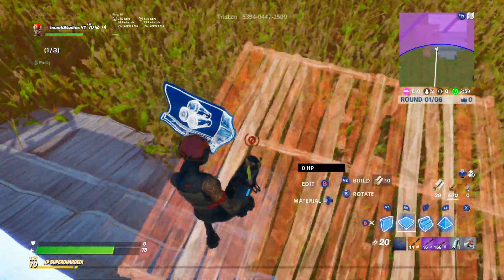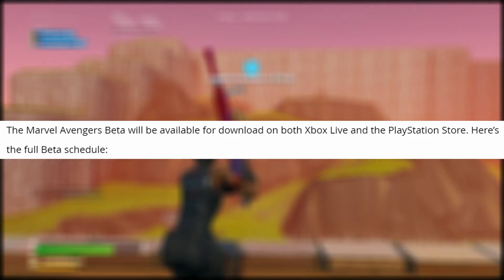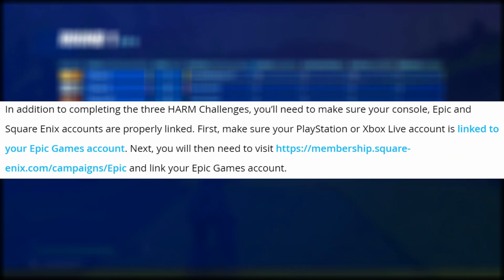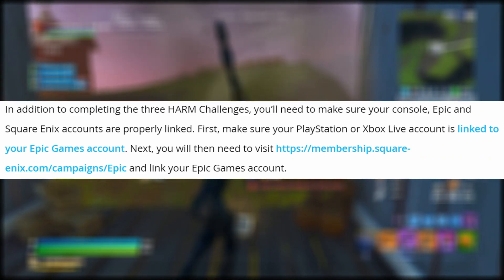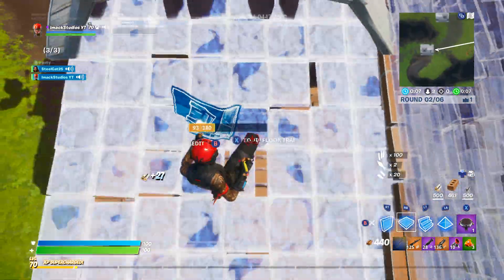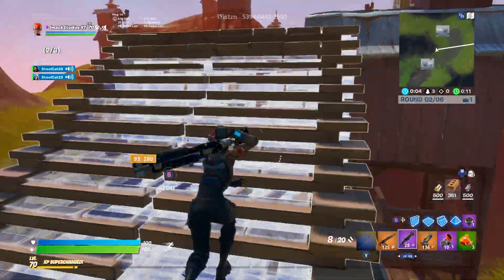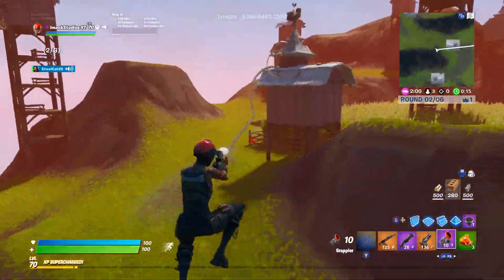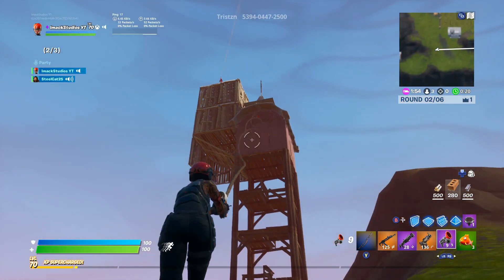In this blog post, Fortnite went on to say the Marvel Avengers beta will be available for download on both Xbox Live and the PlayStation Store. In addition to completing the three harm challenges, you'll need to make sure your console, Epic, and Square Enix accounts are properly linked. Basically, Fortnite is doing another crossover with Marvel to promote their brand new game, and the way you get this pickaxe for free in Fortnite is by completing three harm challenges in the game.